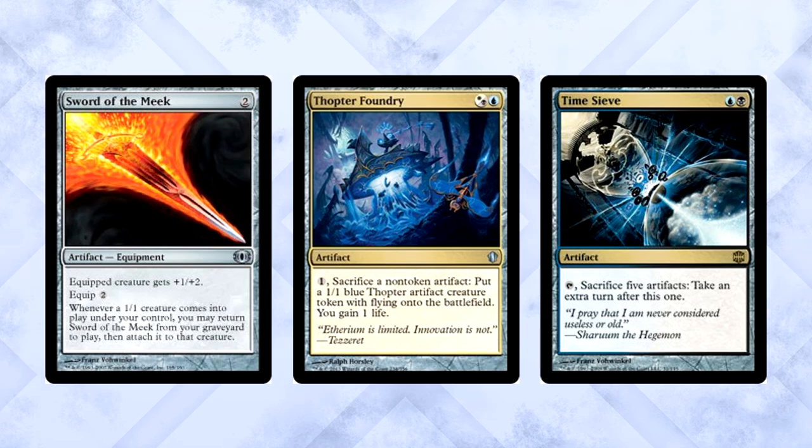Not fun enough? No problem. We also included a pair of Time Sieve in the deck. We're going deep. All you need is five mana and the combo assembled and bam — infinite turns. Create five little Thopters, sacrifice them all, take a turn. Create five more, sacrifice them, take a turn. There's probably a more optimal way to build this deck, but Time Sieve is one of the most fun cards out there and we had to put it in.